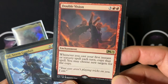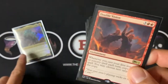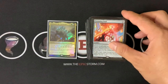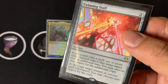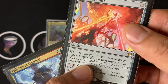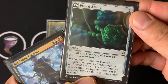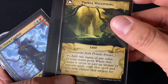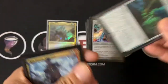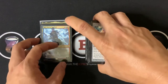Double Vision is a new card from M21 — on your first instant or sorcery spell each turn, copy that spell. Remember, Kalamax only does instants; this one does instants and sorceries, so keep track of that. Twinning Staff gives extra copies: if you copy a spell one or more times, instead copy it that many times plus one. Primal Amulet is a cost reducer, and its flip side does copying — staying on theme. I always like to build my EDH decks on theme, and copying is the theme here.